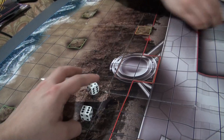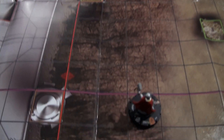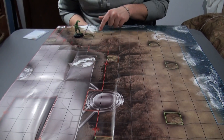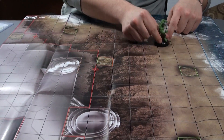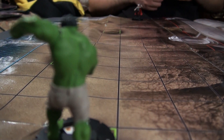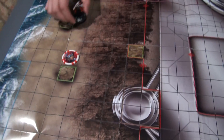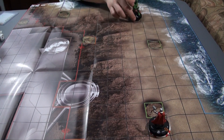Gersh goes first, so Hulk goes first. This is the map you guys can see here. Hulk is going to move 8 spaces right here. To start things off, Thor will fly behind this rock.